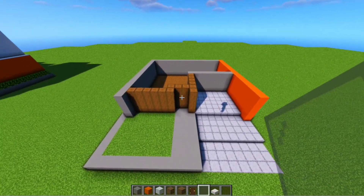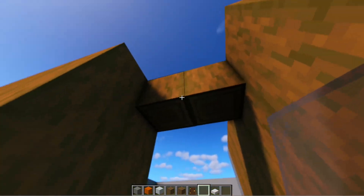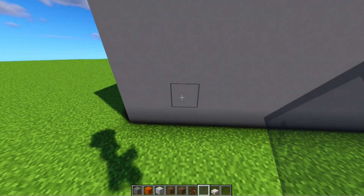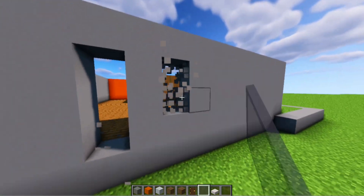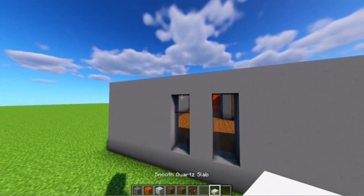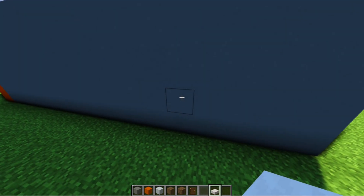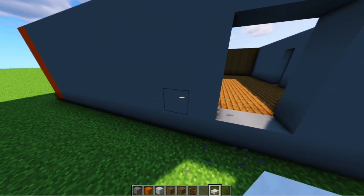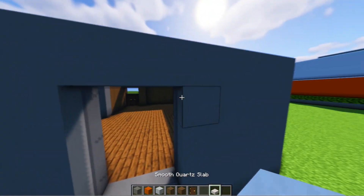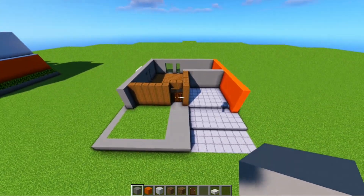Selanjutnya kita akan membuat ventilasi udaranya. Dimulai dari membuat pintu, kita hancurkan 2x3, kita tambah panel kaca warna abu dan pintunya. Selanjutnya disini kita jaraki sebanyak 5 blok, lalu kita hancurkan 1 baris dan 1 baris lagi, dan di atasnya jangan lupa kita tambahkan lempeng. Untuk yang di belakang sini kita jaraki sebanyak 4 blok, lalu kita hancurkan 2x3 dan 1 baris, dan di atasnya jangan lupa kita tambahkan lempeng.